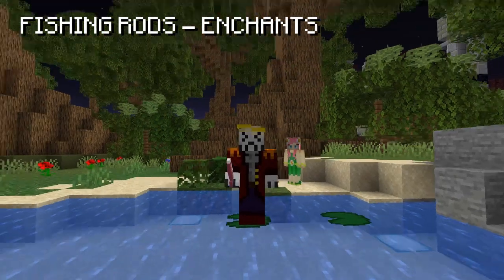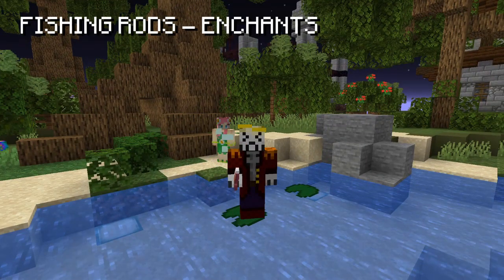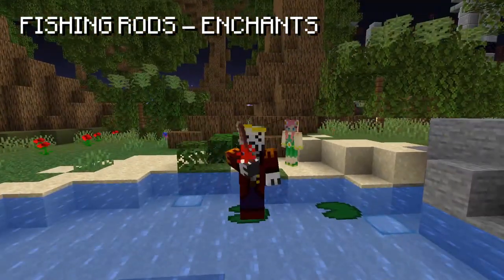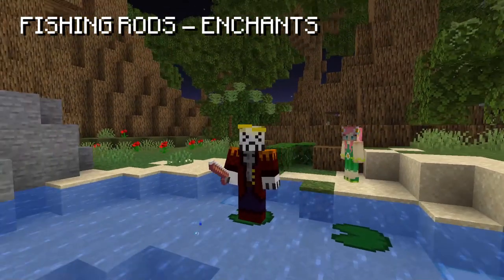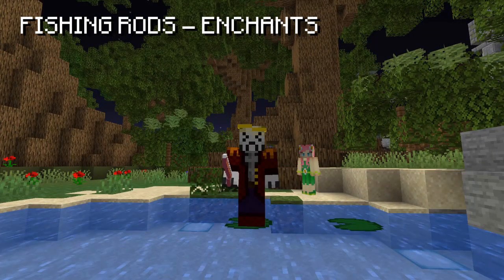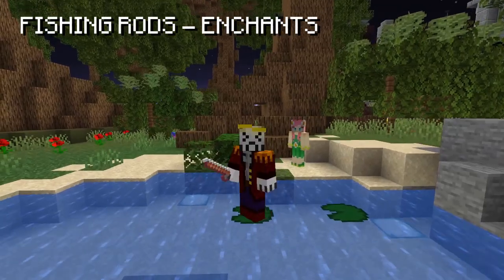Now we also have to talk about enchantments for fishing rods. All enchantments are useful in their own way, but the most important ones are: angler for higher sea creature chance, expertise for more fishing XP and sea creature chance, lure for higher average fishing speed, and caster to use up less bait. If you're buying a rod, try to get one with at least these enchantments. If upgrading, simply put all enchantments on the challenging rod, as you don't lose them when you upgrade.